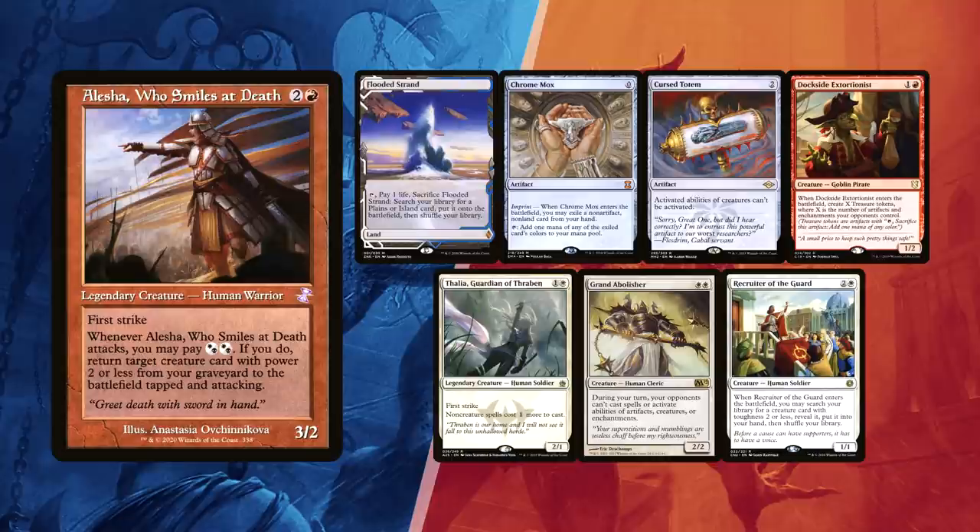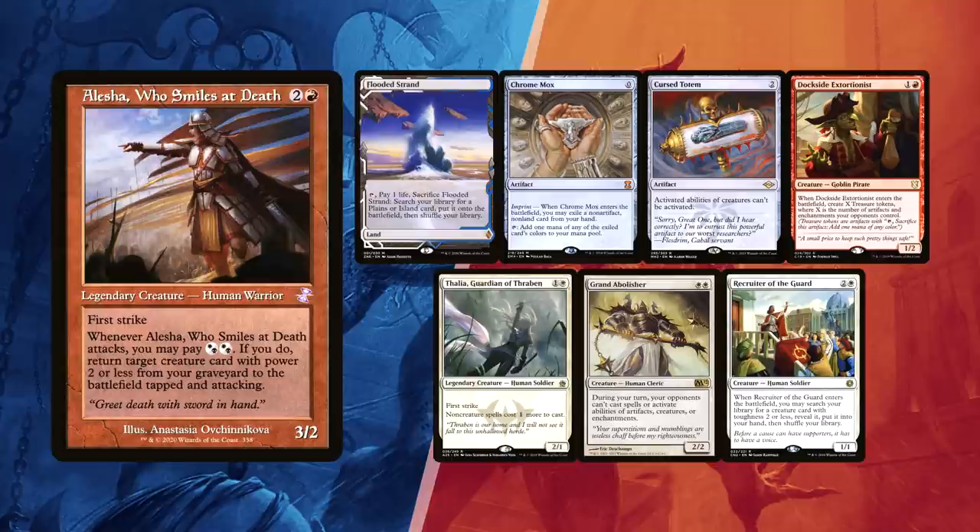Drake kept his first 7 with a single Flooded Strand for lands but with a Chrome Mox for ramp. Cursed Totem can be key at stopping Emery, as well as Thalia, Guardian of Thraben. Grand Abolisher can serve as great protection to have his spells resolved and maybe combo off. He already has Dockside Extortionist in hand, so Recruiter of the Guard might be used to find some combo piece.